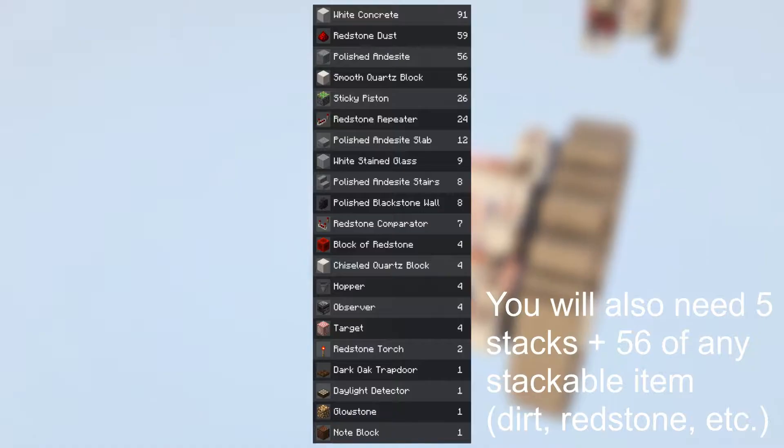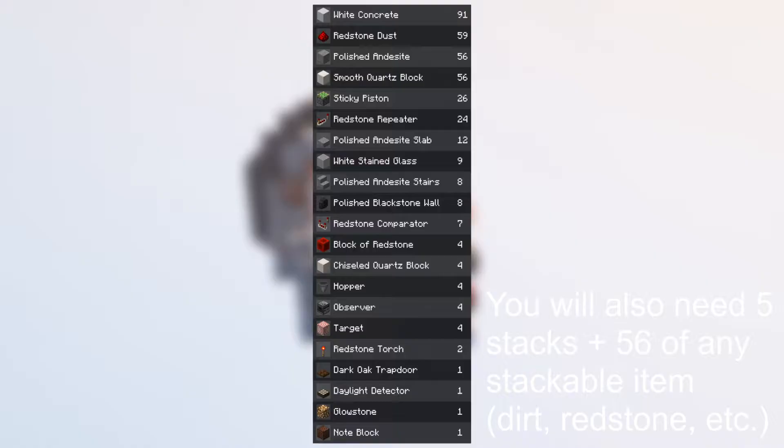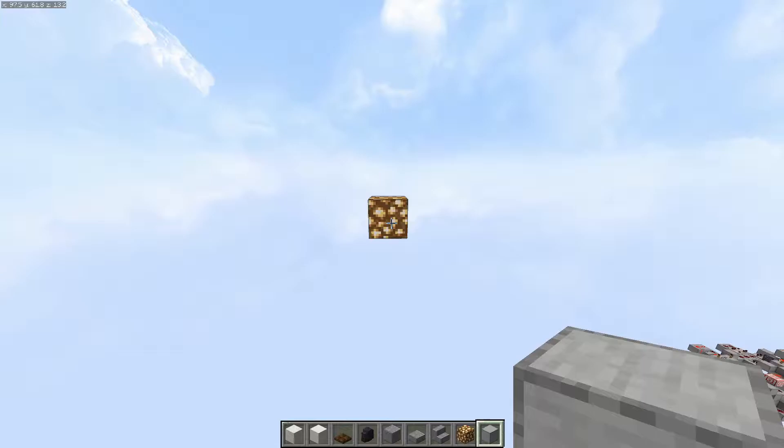Here are the materials you will need. You can use any solid blocks you would like — my choice of white concrete for the redstone portion is based purely on looks. However, the use of glass in a few spots is required. This tutorial will only cover the redstone; I'm leaving the exterior to you, though I have included a few examples of clock towers throughout the video. Although it's not strictly required, this clock works best if it's built into spawn chunks so that it doesn't have to be constantly resynchronized by sleeping.